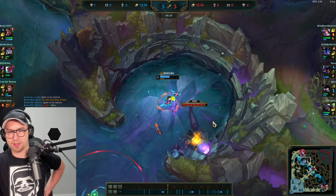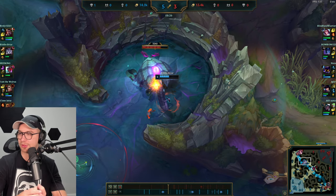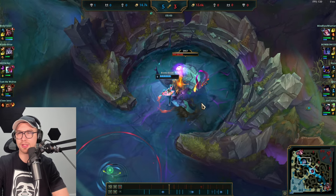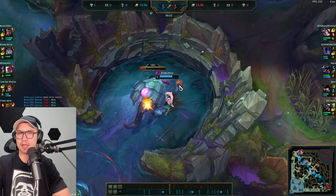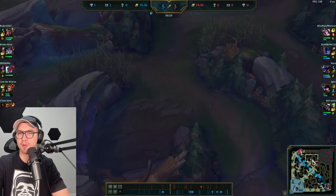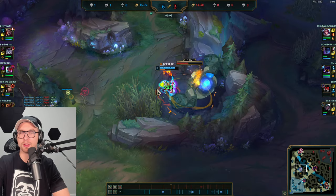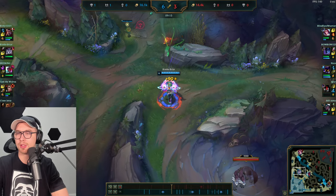Now we look to continue clearing and securing Herald, which is up. Nocturne won't be able to contest with Veiger back and both mid and top lanes pushed in — great macro decision by Briar. Fiora just doesn't have priority at all; Darius is winning top despite all of Nocturne's ganks. After taking Rift Herald, we can grab blue buff. We don't want to invade since Veiger is returning and Yone's in base — we'll play the safe route instead.